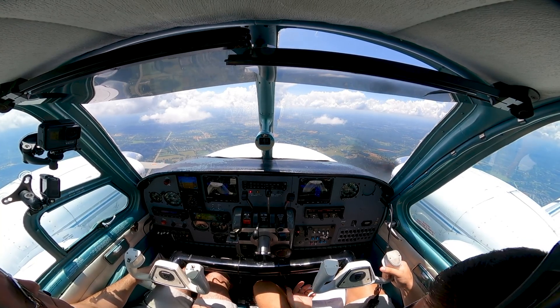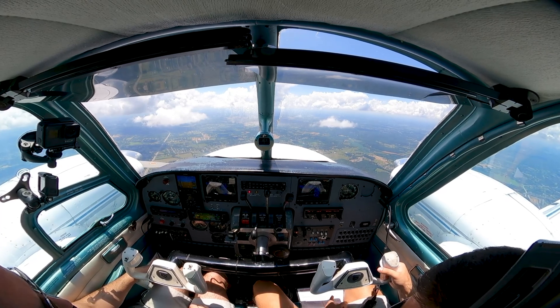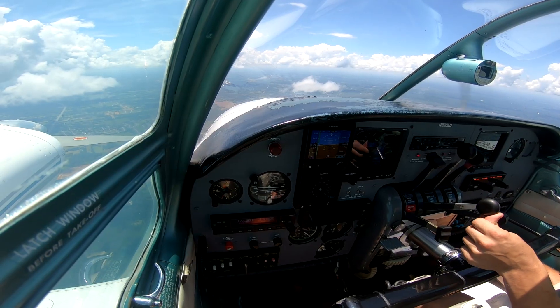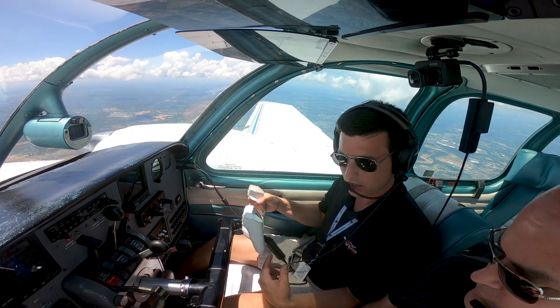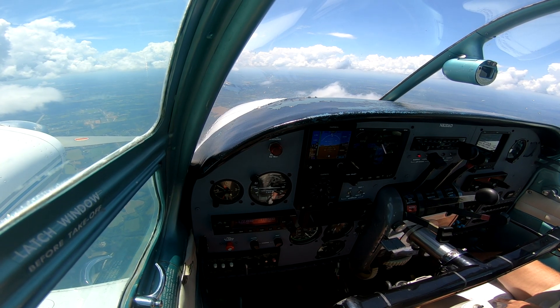Now for an air start, we're going to pull out the checklist. The inoperative fuel selector is on main or aux — it's on aux, we left it there. Throttle we're going to come up about a quarter of an inch. Carb heat is off, which it is. Magnetos will come back on — all right, magnetos are on.